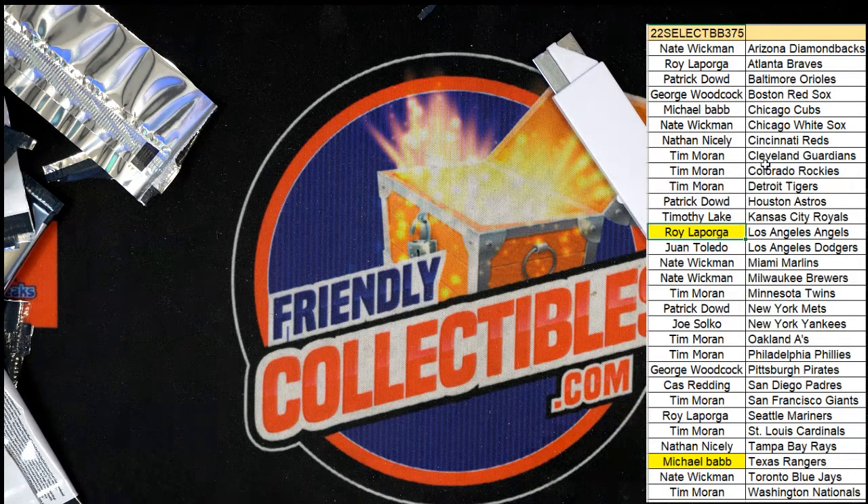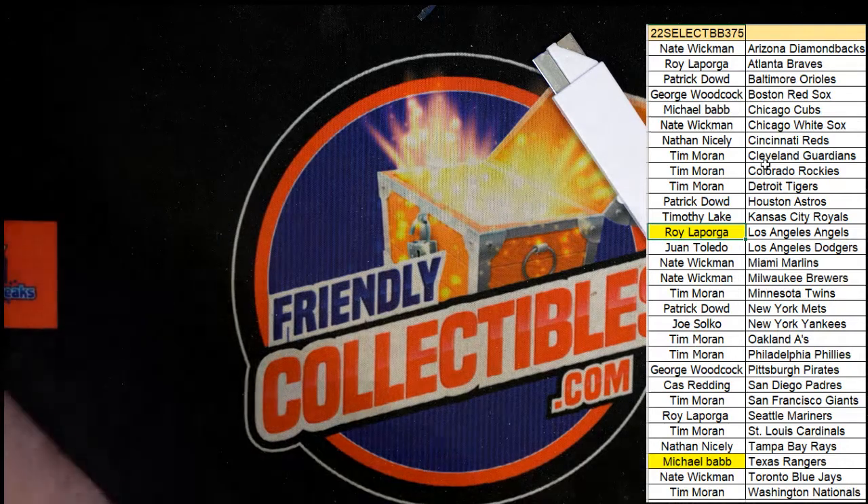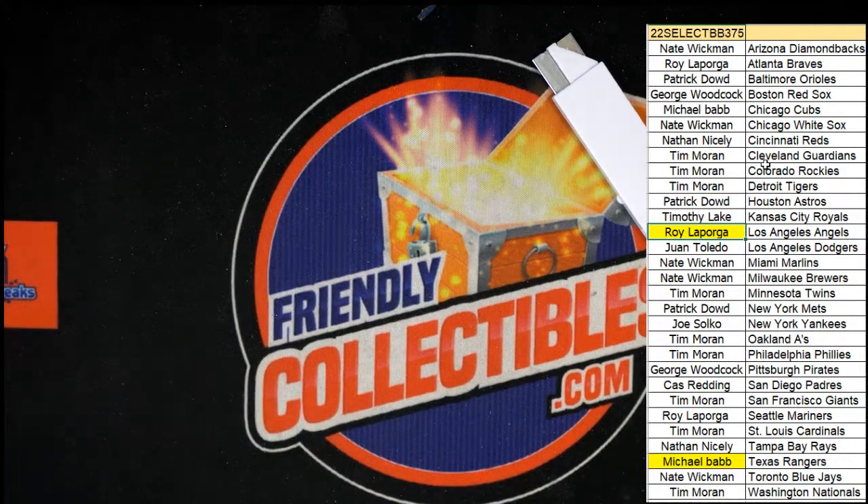That is our Select box break - good stuff coming out of there. Way to go, Roy, with some of those Angels hits. My goodness. We had Tim with that last jumbo relic hit, and how about that one Prism that Nate hit. That was a good box - good stuff, man. More Select is out here, available - we got a look at it.